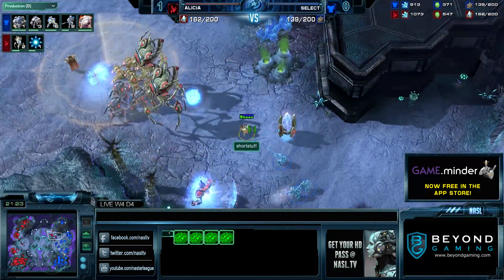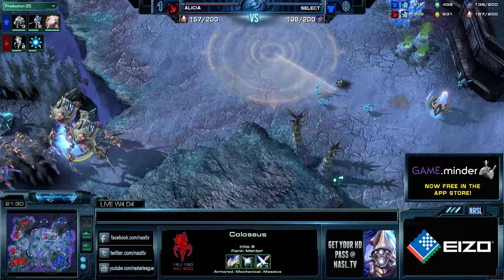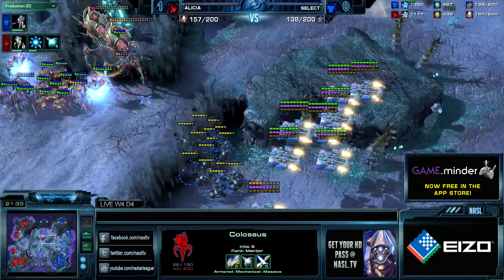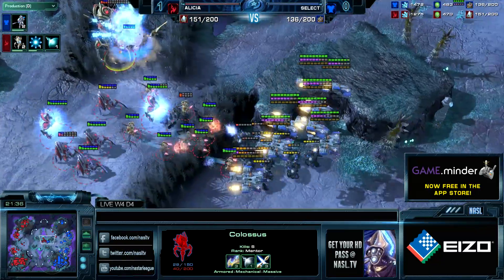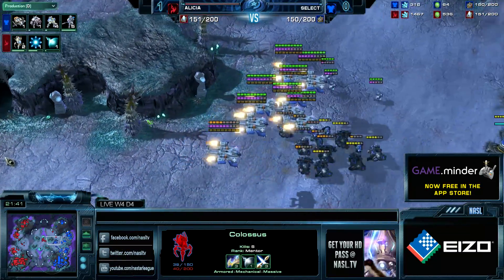He doesn't have an Observer over here — and just like you said, these cloaked Ghosts. If he would only be able to pick up those Colossi, that would have been a really big victory. He has a lot of Stim Marauders — he's going to pick up one Colossus, then those Chargelots turn around. But the other Colossus is still in a little bit of trouble as well.